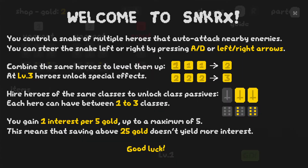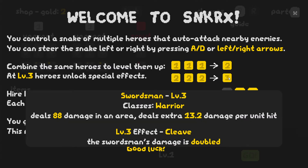The guide is just one page, not a big deal. We'll read it together so you guys are on the same page as me. Basically, you control a snake of multiple heroes that auto attack nearby enemies. You can steer the snake left or right by pressing A/D or the left/right arrows. Combine the same heroes to level them up — just like in all the other auto chess games, you need three of a particular hero, you buy them with gold, and then they turn into a level two hero. Then you need three level two heroes to get a level three hero, which has a bigger effect.